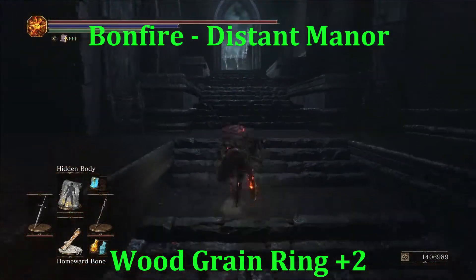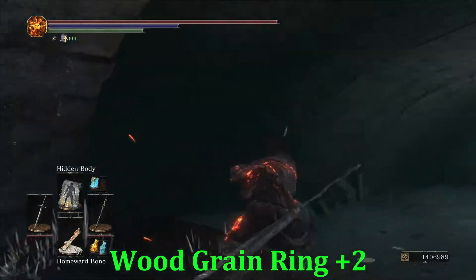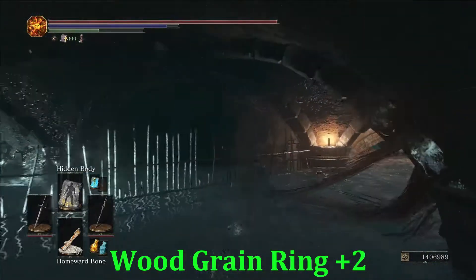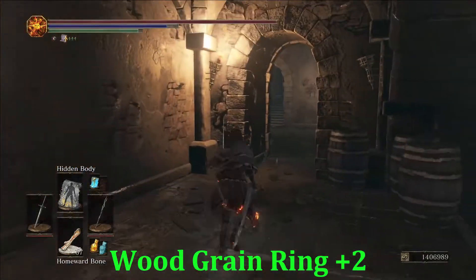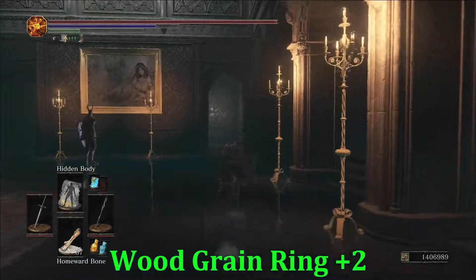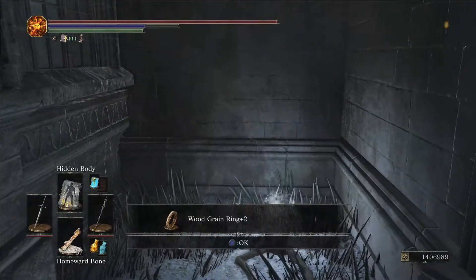For the Woodgrain Ring Plus Two, head from the Distant Manor bonfire and head back through the Riffle. Go through the cave with the cat-scorpion loud-meowing enemies — I still have no idea what to call them. Use Hidden Body to get through here clean. If you're going to meet Siegward in the kitchen, this is the room full of Silver Knights. Pop Hidden Body and just run past everybody. Then directly outside, hook around to the right — Woodgrain Ring Plus Two.